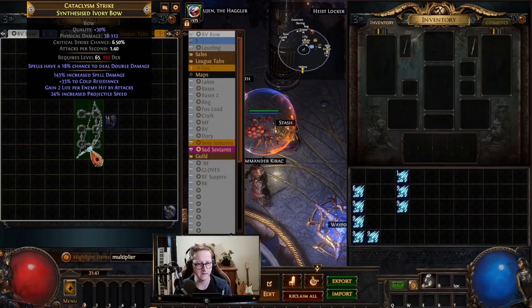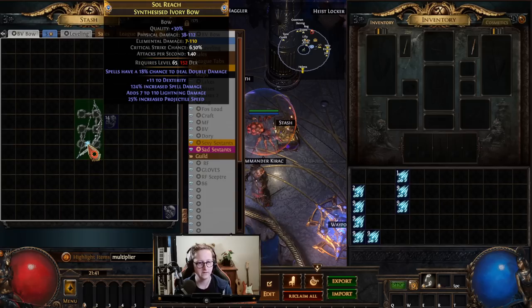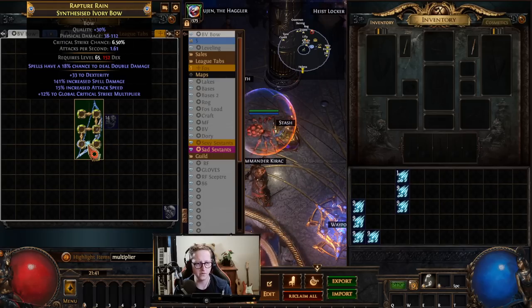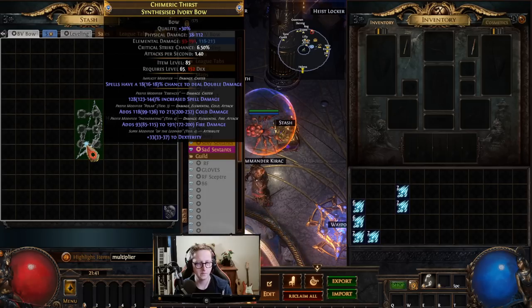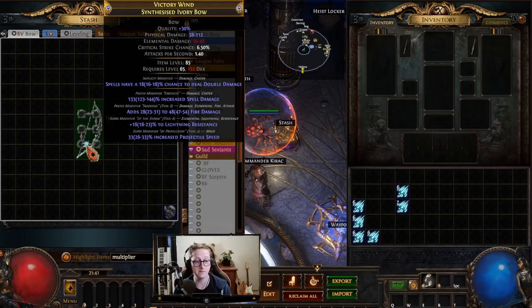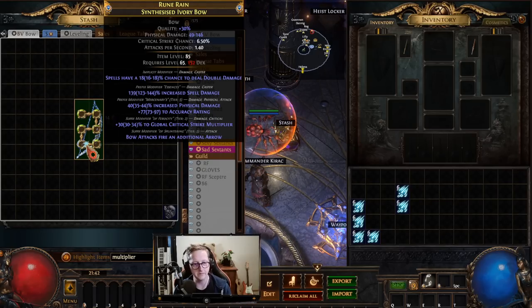Let's get that multi back. Once we get past this step, the rest is just dead simple. That's why I'm being a little picky. Crit multi tier four. Tier six. By the way, the item level — we only need item level 73, I think, to hit T1 crit multi. So you don't have to stress too much because we're gonna be multi-modding to finish off. That's tier two. And additional arrow — irrelevant, but still cool.